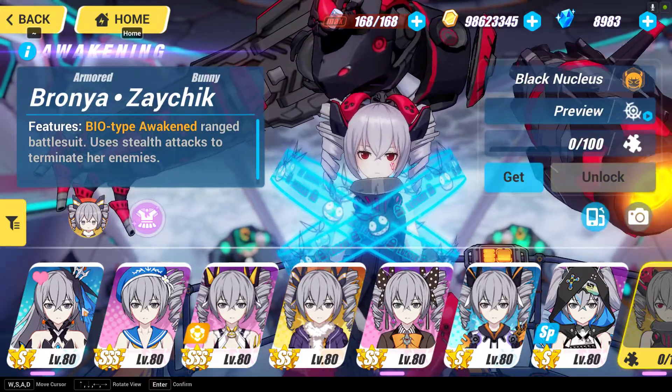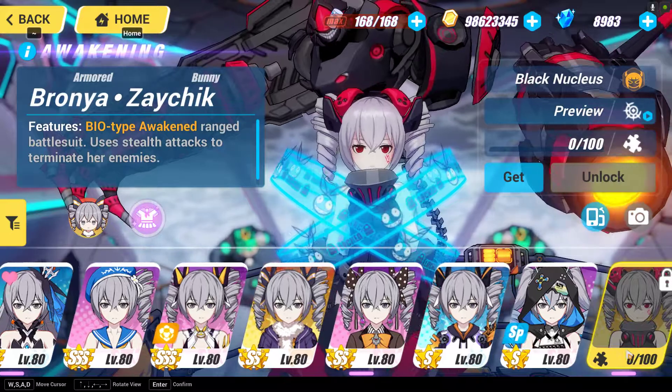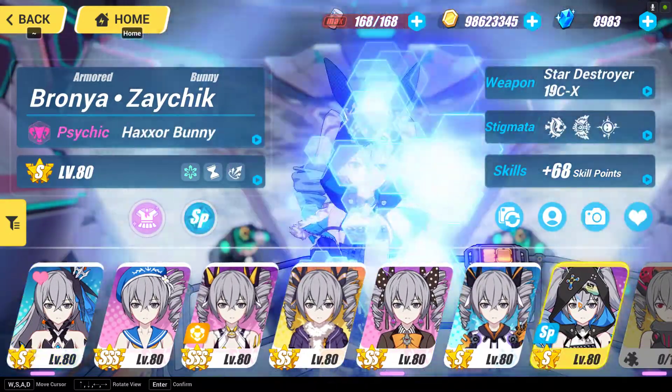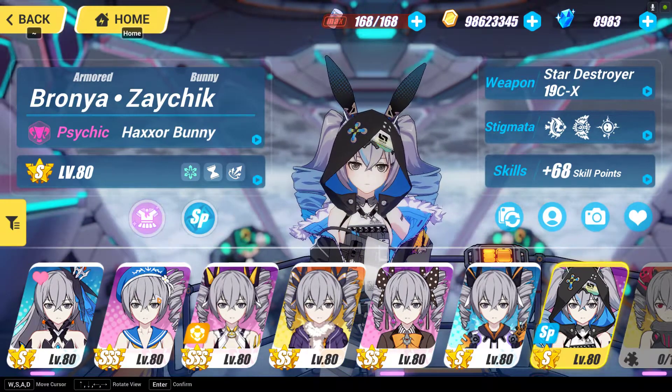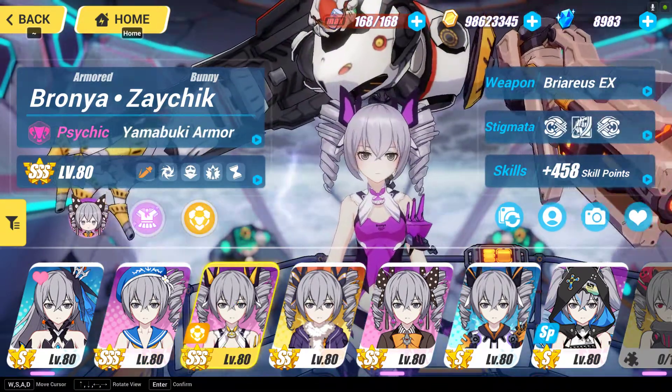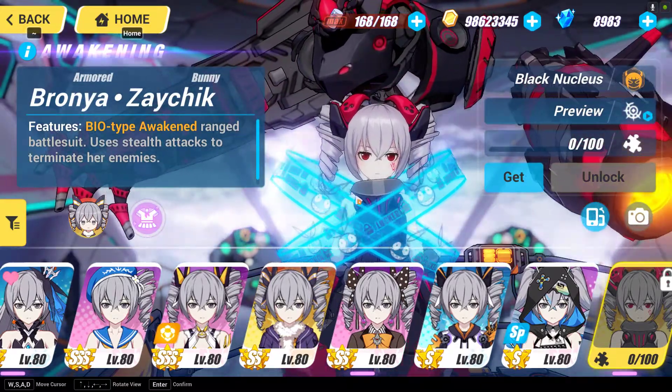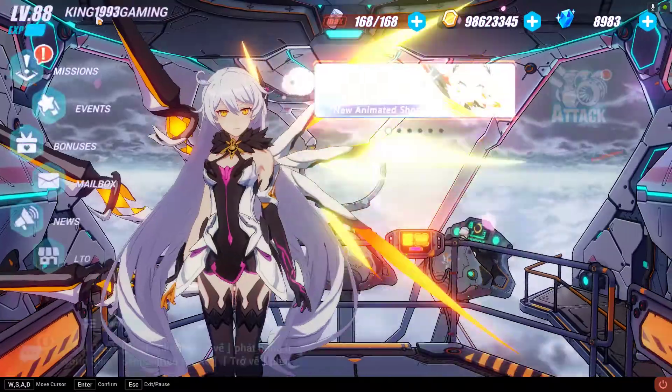They are different when it comes to elemental type. For example, Herrscher of Reason and Haxxor Bunny are actually ice type, and Valkyrie Chariot, Yamabuki Armor, and Black Nucleus — these three — are physical type. So which type of weapon is best for them? Let's go to the weapon section.